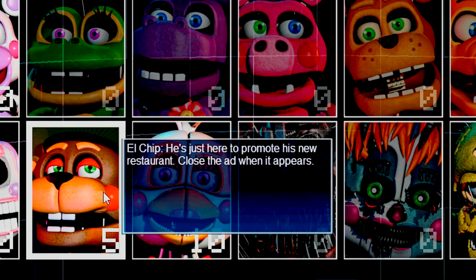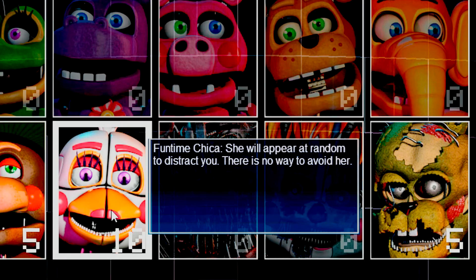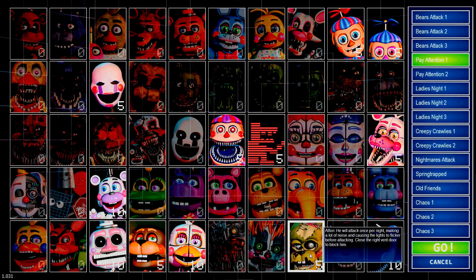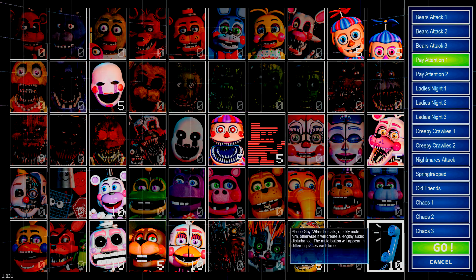El Chip is just here to promote his new restaurant — close the ad when it appears. Funtime Chica will appear at random to distract you and there is no way to avoid her. Afton will attack once per night, making a lot of noise and causing the lights to flicker before attacking — close the right vent door to block him. Phone Guy — when he calls, quickly mute him, otherwise it will create a lengthy audio disturbance. A mute button will appear in different places each time.